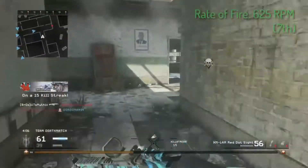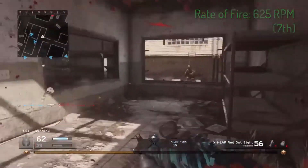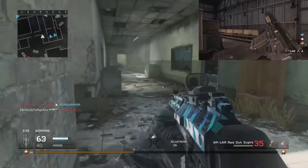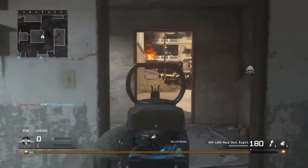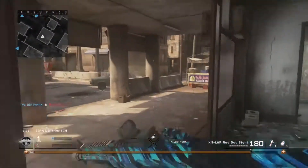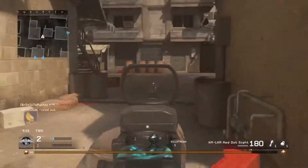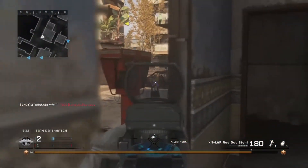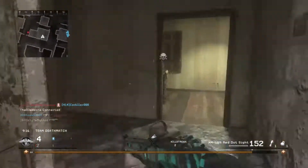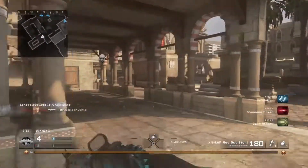Moving down to rate of fire: the XMR fires at 625 rounds per minute, placing it in seventh, just above the MP44. In my last episode covering the MP44 I said 600 rounds per minute fit that weapon because of its insane recoil. The XMR has much more manageable recoil, so double tap could still work really well if you want the increased rate of fire. However, I personally stick with Juggernaut or Stopping Power. It is coming in seventh because it's a pretty low rate of fire compared to something like the M14 which fires at 1200 rounds per minute.